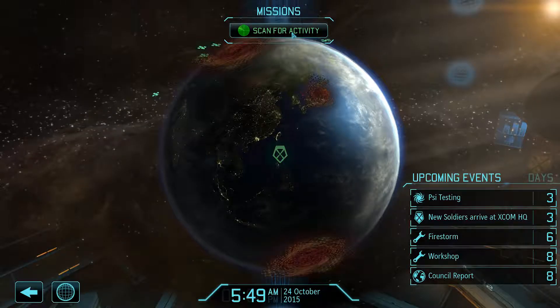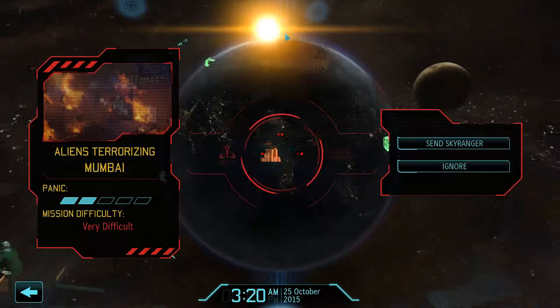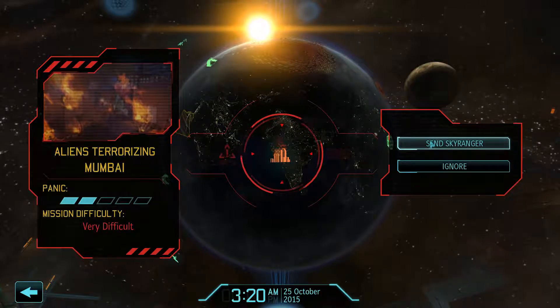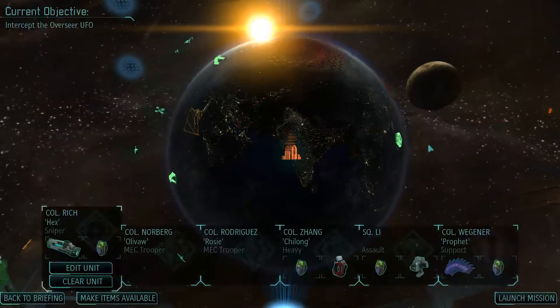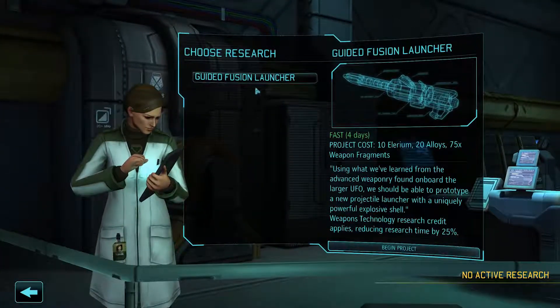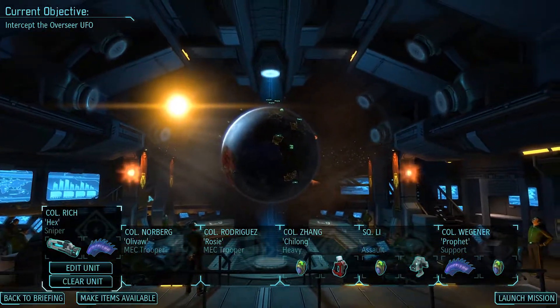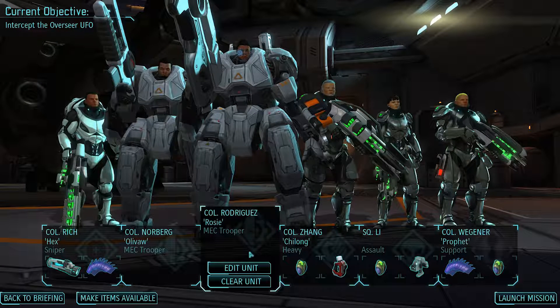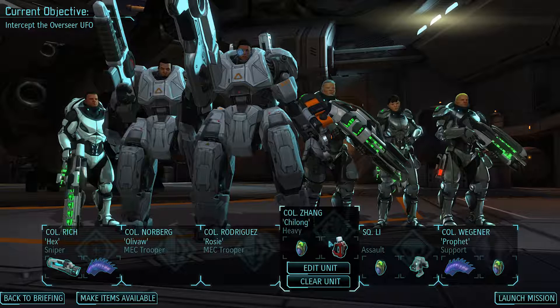Let's go ahead and scan for activity here. We got some — right into it — we've got some aliens terrorizing Mumbai. So let's get the team assembled. Before we go on our mission, we've got enough weapon fragments, so let's go ahead and get started on this guided fusion launcher. I feel like I might need that at some point.